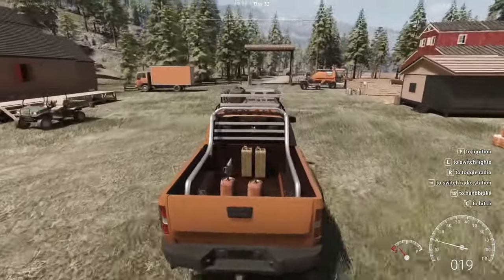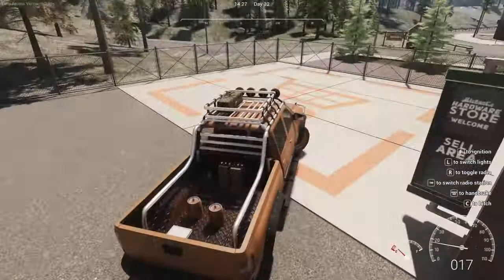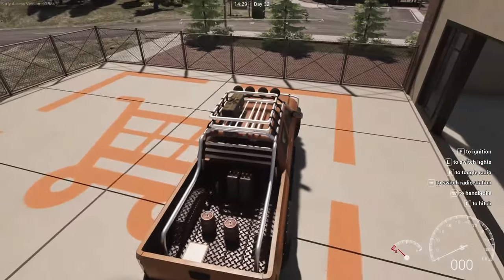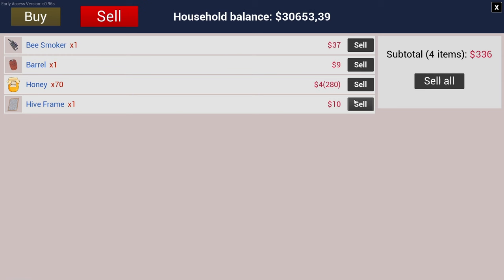I'm going to try and drive a bit like a responsible human this time. Once again, to sell something you don't have to take it off your pickup — just pull into the little shopping spot, go to the terminal, click on sell. You'll see we have 70 honey and each of them is 280. So those produce every couple of days. But if you were to build up to eventually have maybe 10 hives — it's a bit of work — but you're earning 2,800 a day. It's sort of passive because you don't have to get involved in the process other than the extraction. So it's good money.